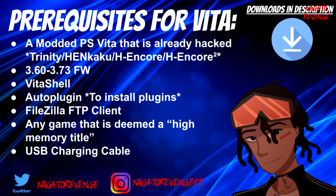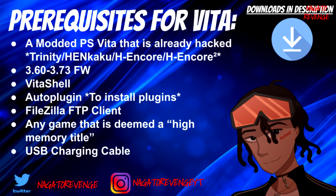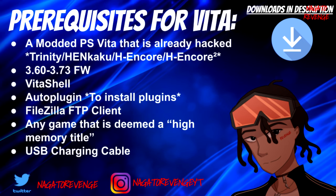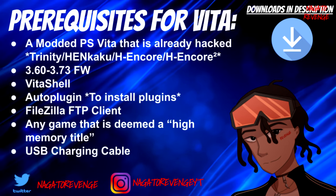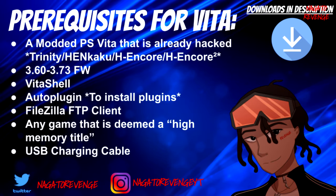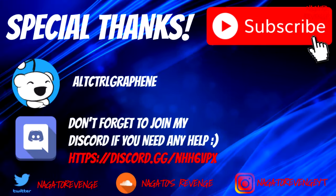You also need the latest build of VitaShell, the latest build of AutoPlugin to install today's plugin, FileZilla or an FTP client for file transfer, and any game that is a high memory title — I'll be using Ys VIII as today's example. Last but not least, you need a USB charging cable if you're transferring files that way.